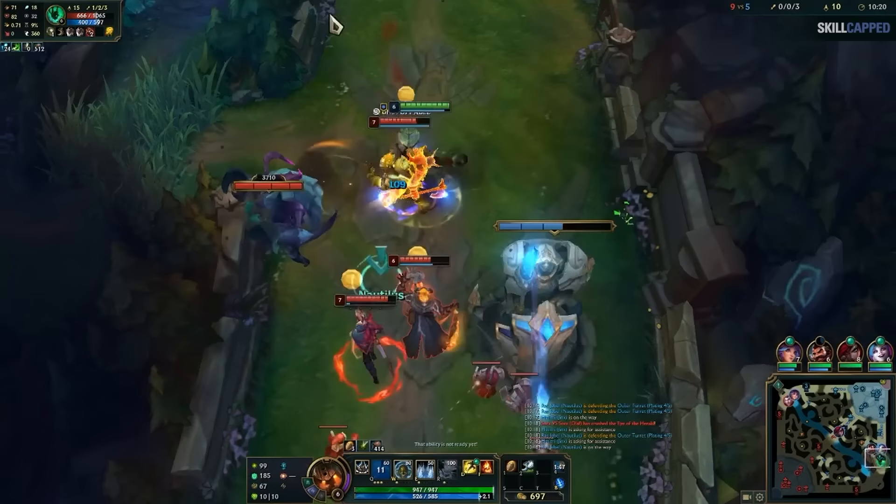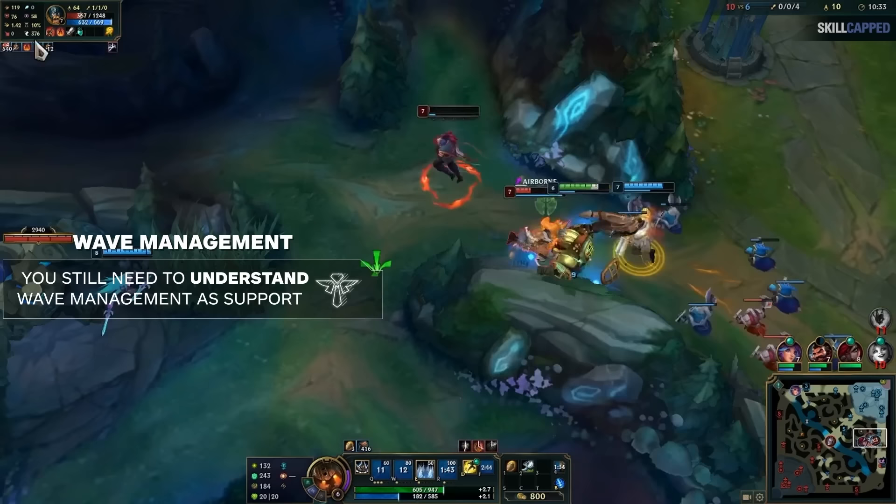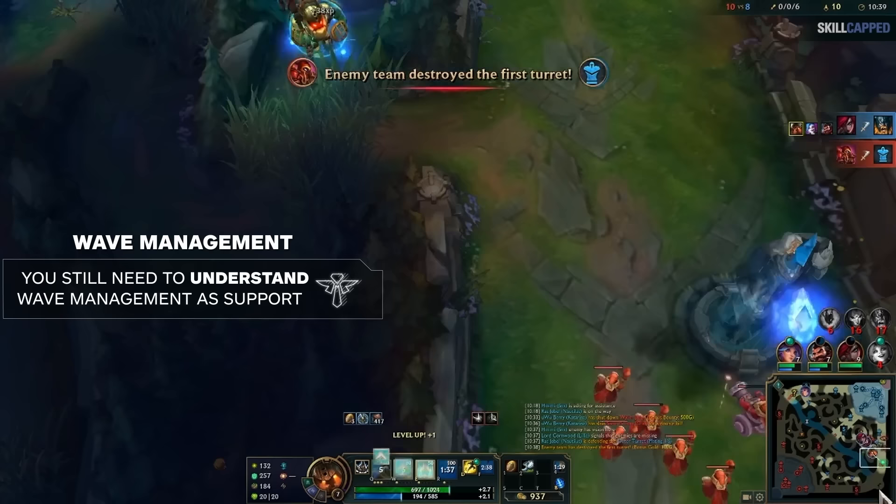Let's start by talking about how to manage a bad ADC during the lane phase, and hopefully drag them to relevancy in the game. First up, let's talk wave management. This is obviously something that the ADC ultimately has more control over than you do, but in our experience it is crucial that you, as the support player, still have a very, very good grasp on proper wave management and attempt to guide your lane partner in a good direction.